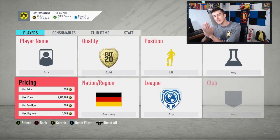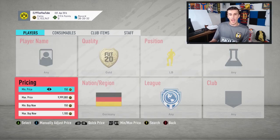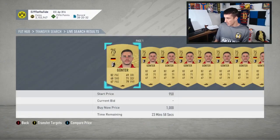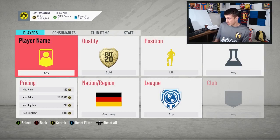Whenever those SBCs drop with a four-back formation and a maximum nation requirement, people go with Germany because it's a popular country. With only six or seven German gold left backs available, these cards normally go from 1,000 to 2k — doubling in price. If you have all six of them in your club, that's an immediate six or seven thousand coins; if you mass-invested a hundred on your transfer list, that's 100k to 200k just like that.